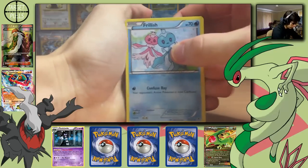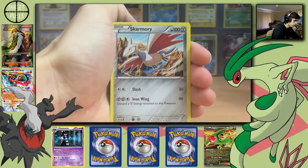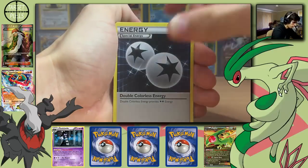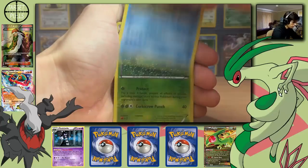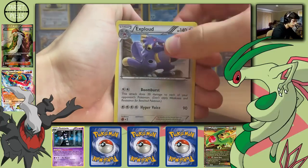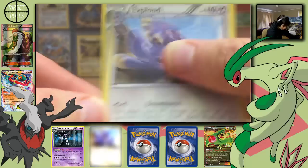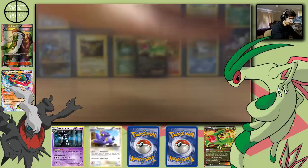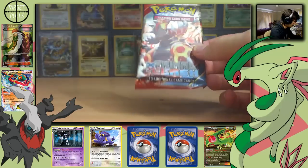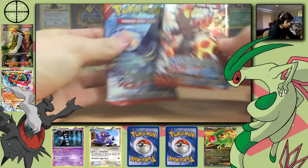This pack's starting off with a Frillish, Gulpin, Skarmory, Zubat, Bunnelby, Lampent, Double Colorless Energy, Klinklang, Swadloon in Reverse, and an Exploud Regular Rare with Boomburst and Hyper Voice.